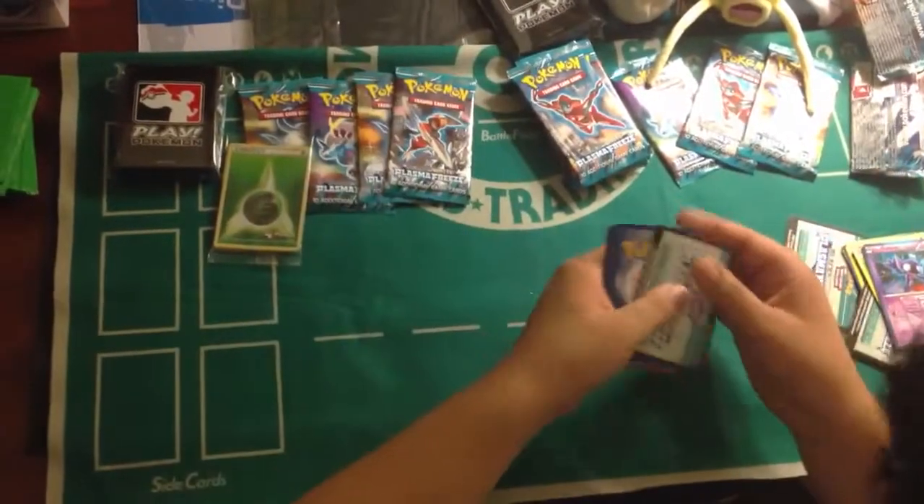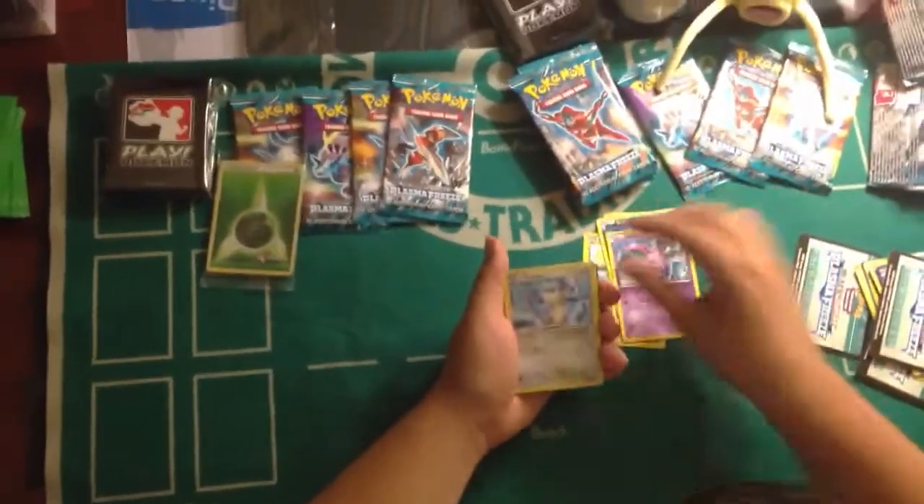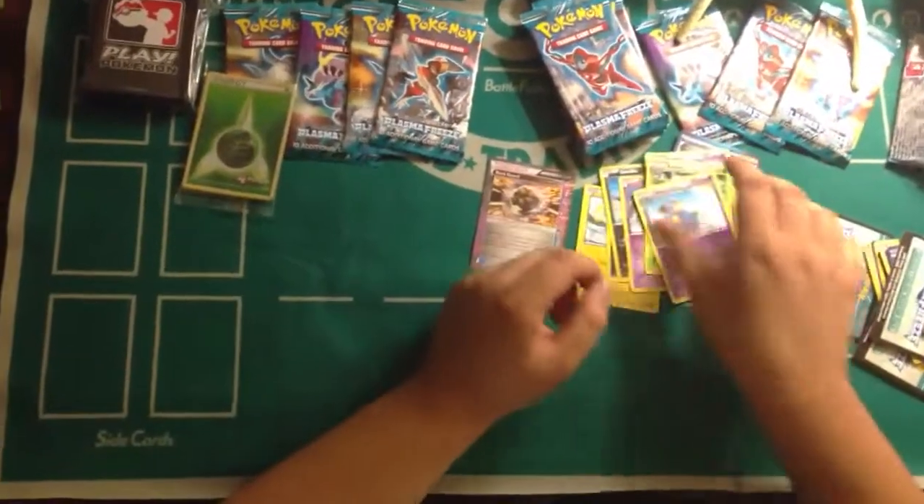I also played a Weavile Exeggcute deck and I've never been so scared. Eggs are scary. Dino, Sneasle, Nidoran, Red Attack, Frozen City, Matane, Kakuna. Oh, Rockguard, and a Nidoqueen.